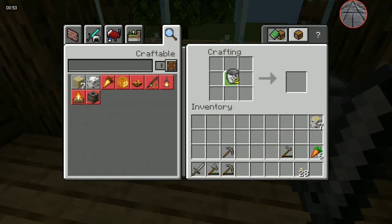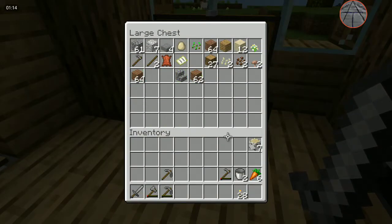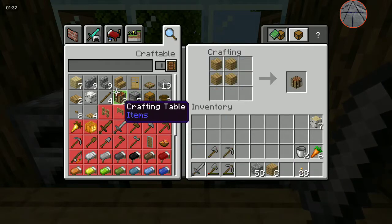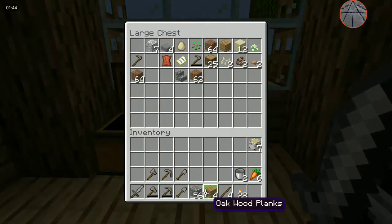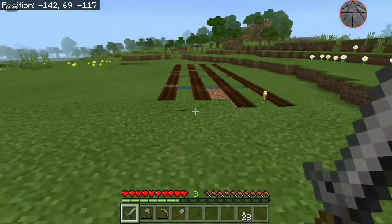You also need buckets — you take three iron ingots in a V-formation to craft them, and that's also how you make glass bottles but with glass. Two buckets is the optimal amount because they don't clutter up your chests, and you don't have an excess or too little. Two water buckets is what it takes to make this whole farm run efficiently.